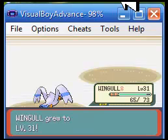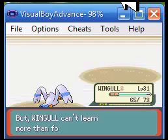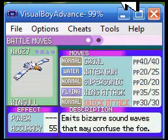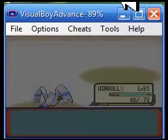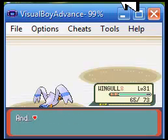And now I've got level 31 Wingull — sorted. Wingull is trying to learn Quick Attack. I might as well. Sorry about this. Wingull forgot it. Okay.